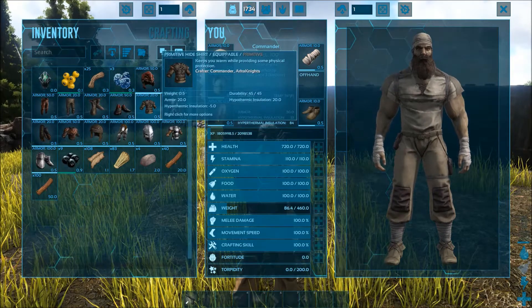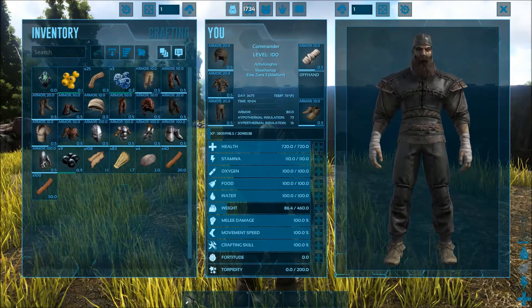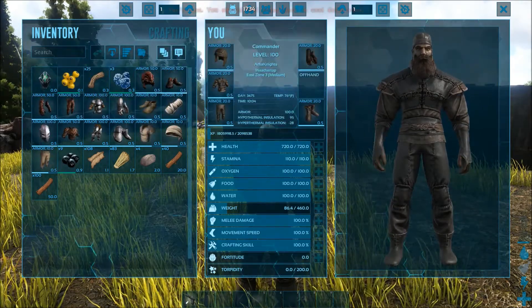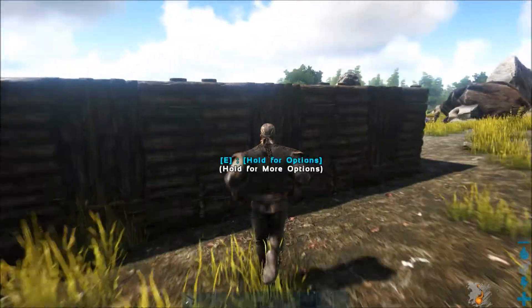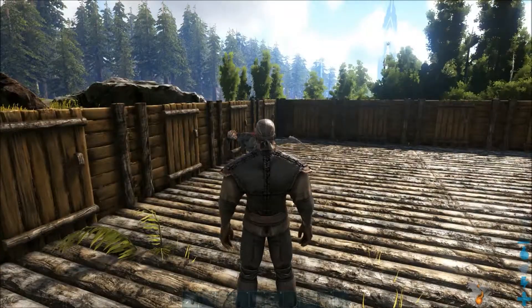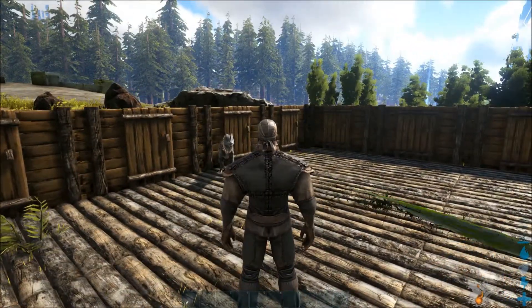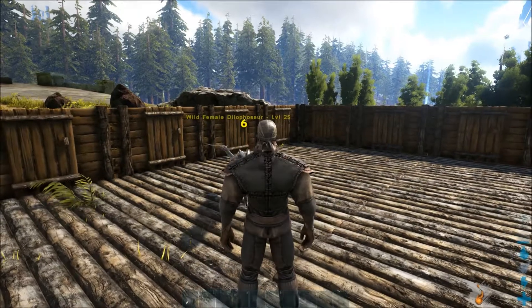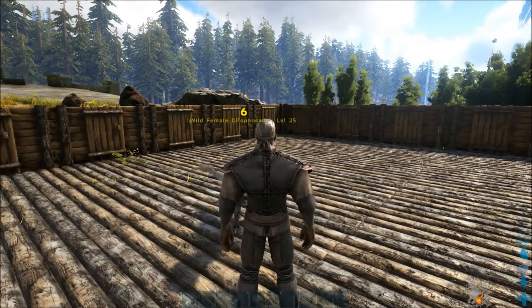We're going to step it up to the next set of armor. Remember we were at nine points of armor on the last set. We're going to put on a full set of hide - this armor should protect us a lot better. Let's see if it does. You're seeing right now six points of damage.